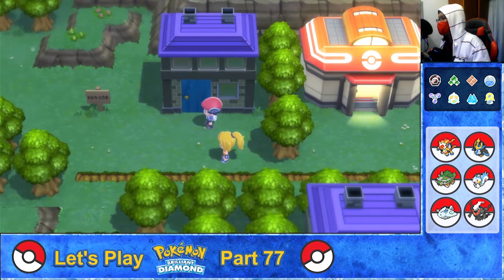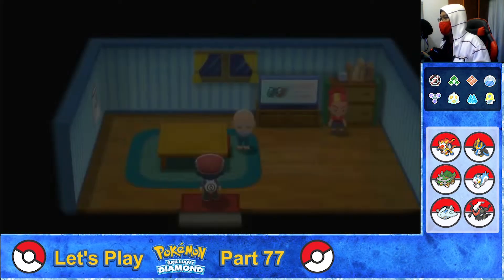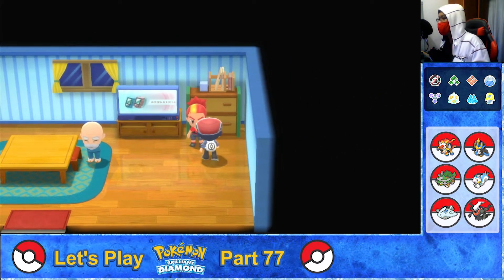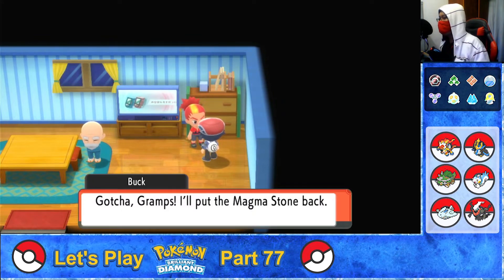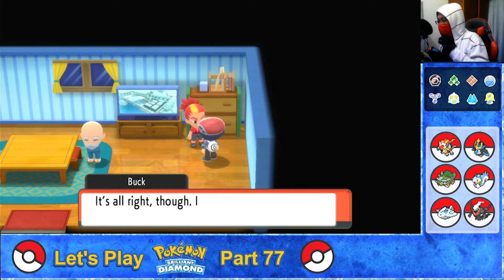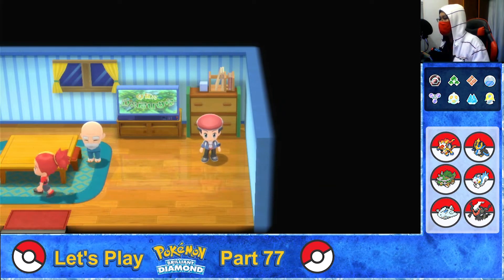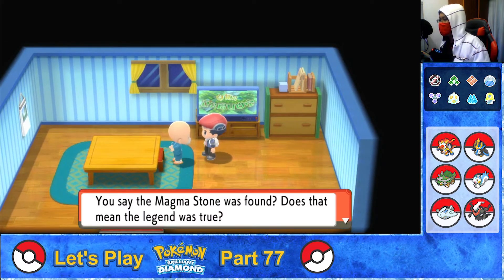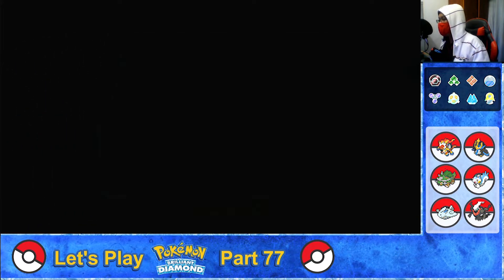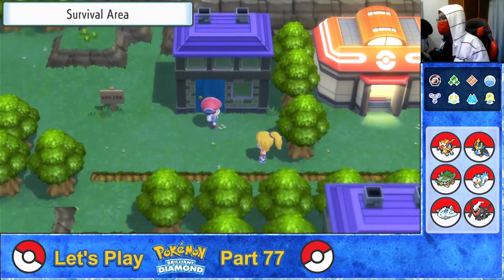Alrighty then, before that, let's check out the required area. There's Buck. Before we can go to Heatran at Stark Mountain, we have to talk to Buck first. I'll put the Magma Stone back — that Magma Stone was keeping the Pokémon Volcano under control. It's alright though, I can go put it back myself. And Buck leaves the house. You say that Magma Stone was found? Does that mean the legend was true? If so, the Pokémon of the Volcano may awaken and cause an eruption. Well, that's scary. So Buck has left the area; we gotta get back to Stark Mountain.